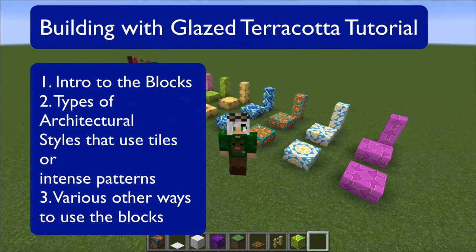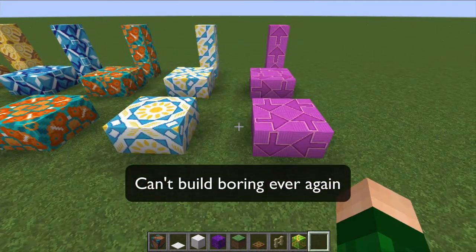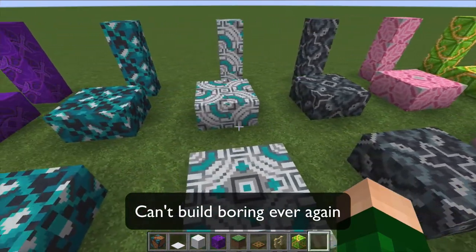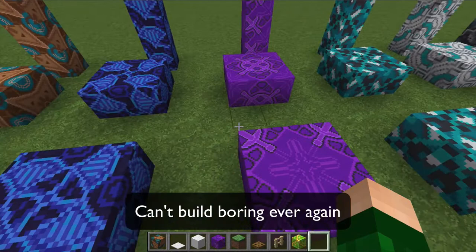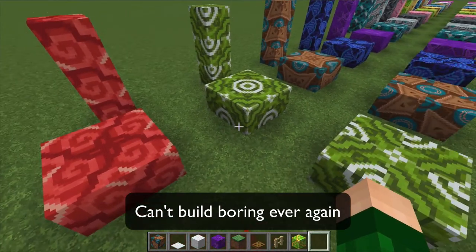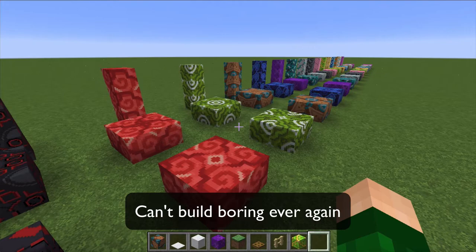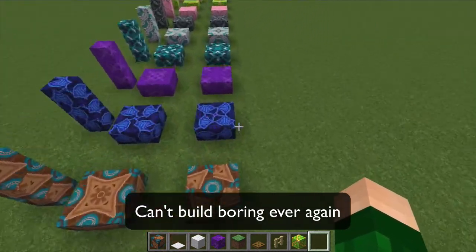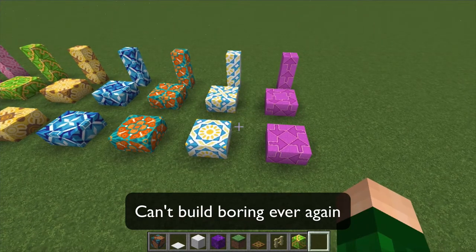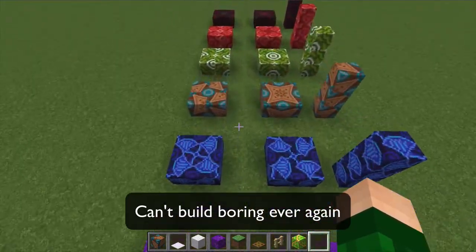Let's start using these beautiful blocks — 1.12 is dropping soon. Let me think of a different way to think of them rather than 'oh my god, they're so bright, what am I going to do?' Instead, I have a four-word description for you: think of them as vibrant patterned directional blocks. What it means is that if you use these, you might be building ugly, but you're never going to be building boring. These are going to jazz things up.